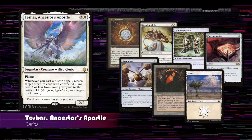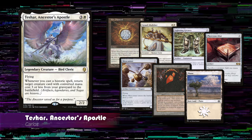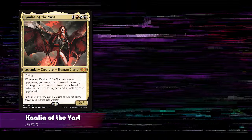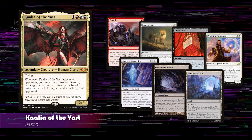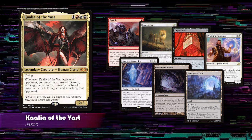For game two, Carlos' starting hand includes Mox Diamond, Grand Abolisher, Lightning Greaves, Phyrexian Altar, Skyscanner, Mishra's Workshop, and a Plains. Jason's starting hand includes Gamble, Ephemerate, Imperial Seal, Drannith Magistrate, Skyclave Apparition, Gemstone Caverns, and Emergence Zone.